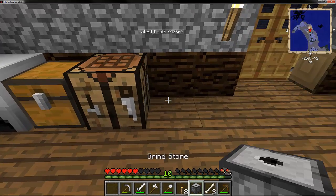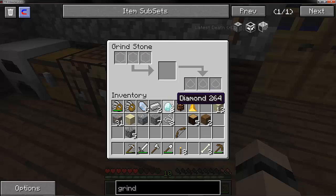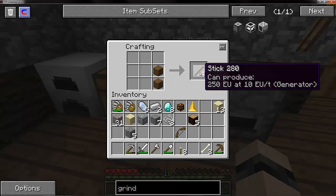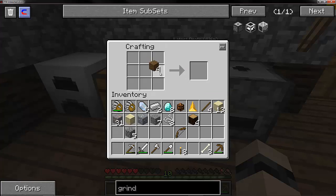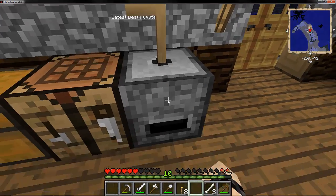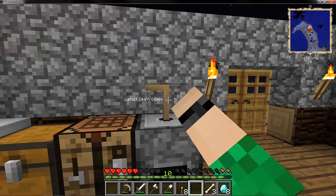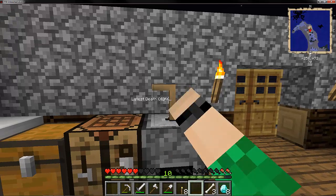So with this stone bowl, this pretty much works as a macerator. One perk, I guess you can call it, is it's not as fun - you need to wind it, so you need to create one of these crank things and you just gotta crank. That's where we put our stuff in. But it does get us twice as much ore and stuff, so I guess that's an advantage.